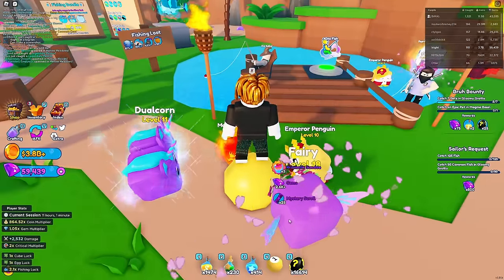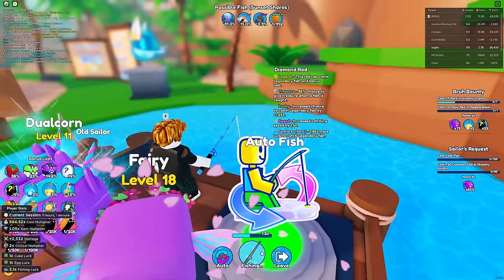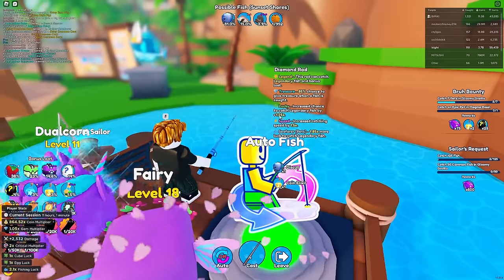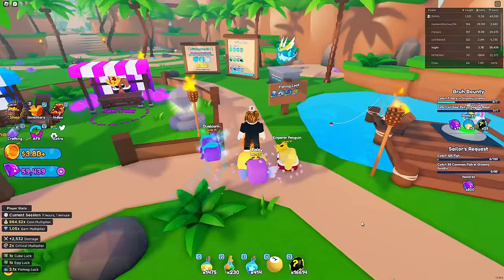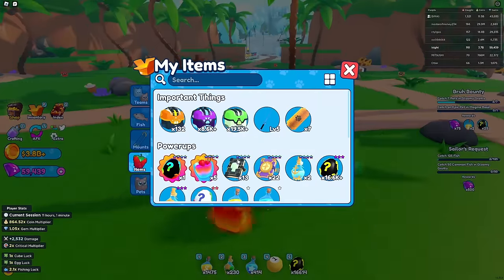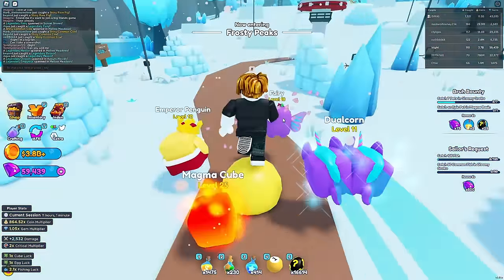Look at all that - a prismatic scroll, prismatic mystery egg, I am so happy! And now we have a diamond rod, which has an 85% speed multiplier and fishes 1.5 times faster. It might also increase my luck a little bit more. The prismatic mystery egg only hatches into legendary pets from the region it's used in and has a 5% chance of being a secret.